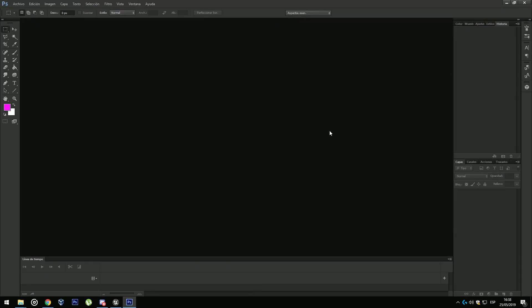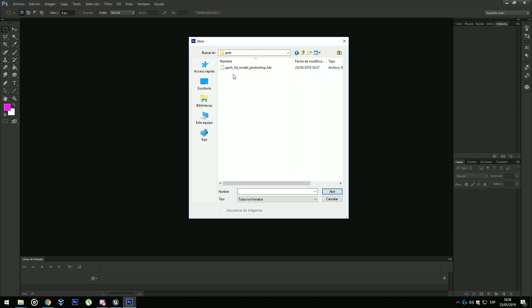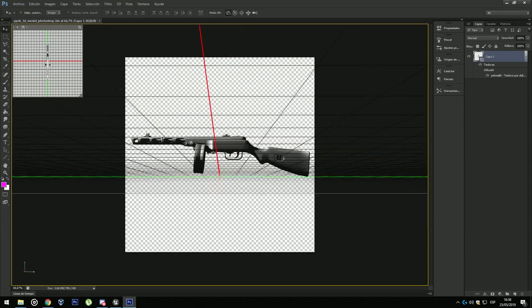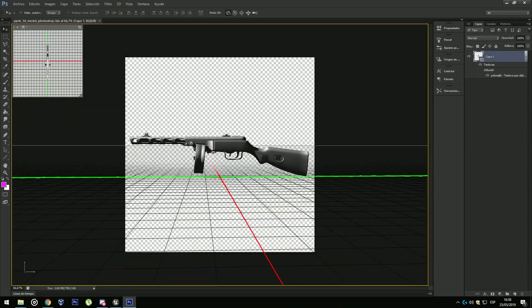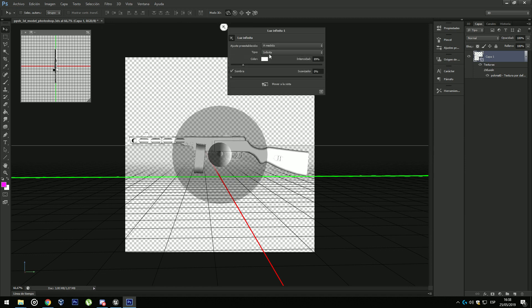I have Photoshop on Spanish but don't worry — just go to Open and select the 3DS model. Now just play with the illumination and the textures as you want. I'm going to do it really quickly, so I'm going to put illumination facing down the weapon and reduce the intensity.